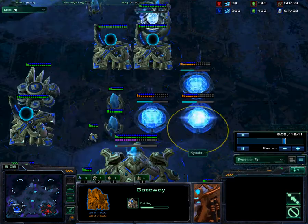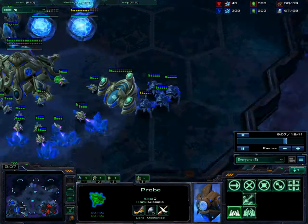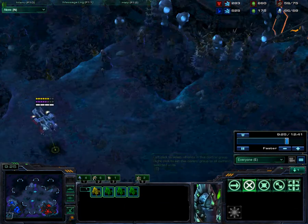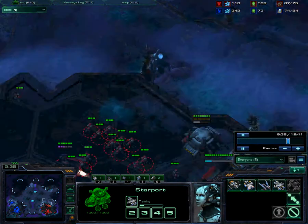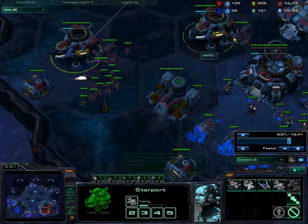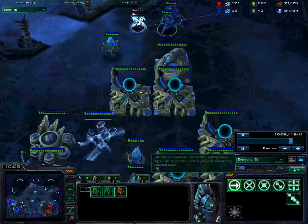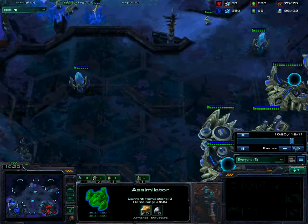But then I get three more gateways, bringing me up to a total of six gateways. And then I'm going to be getting a Twilight Council to allow myself to have Blink. I'm leaving my Stalkers over here. He drops them again, but I've already got the pylon going up there so I'm able to see it coming. I bring the Stalkers back and now his drop has done nothing — this was a waste of resources. Right now all he's trying to do is build up an army with his two starports. I'm now producing pretty much pure Stalkers and some Zealots, getting two more gases to increase gas production.